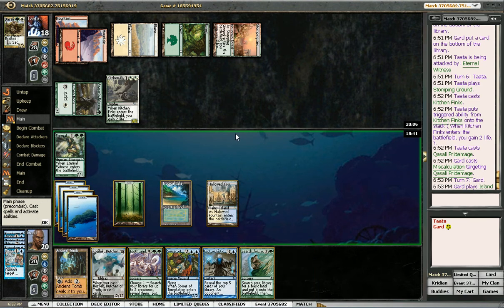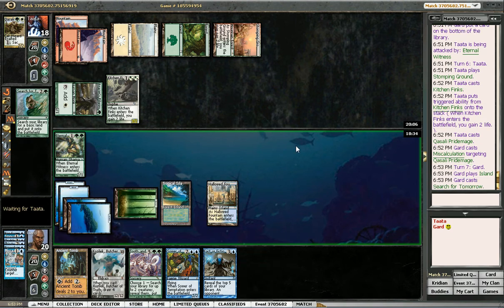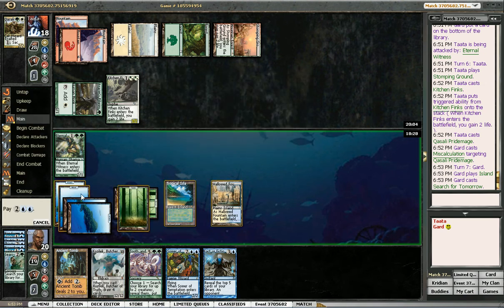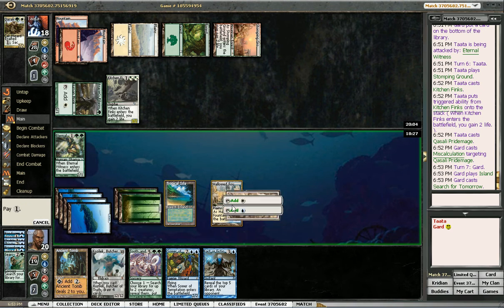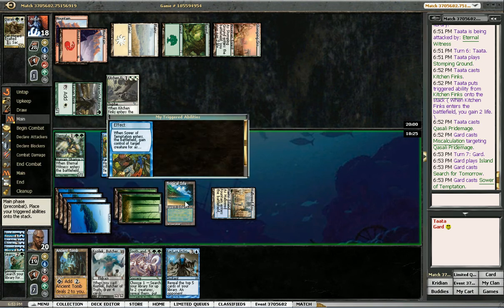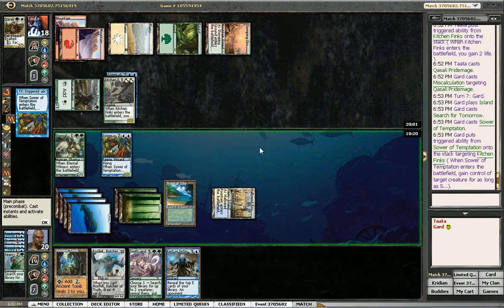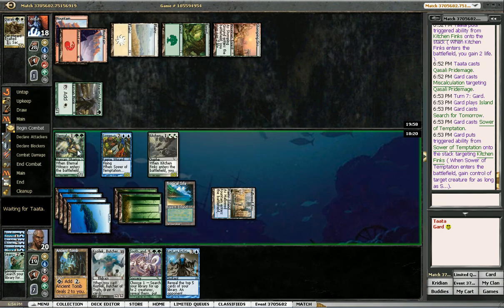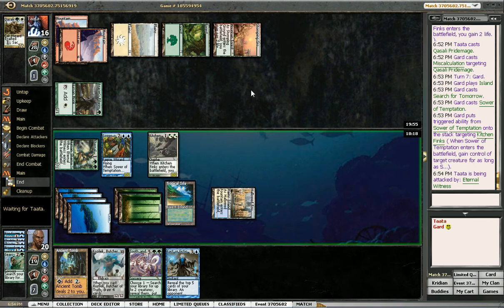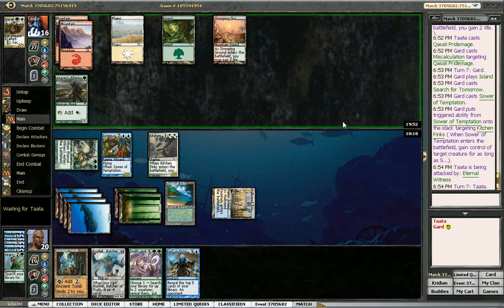We'll play Ancient Tomb next turn — hopefully make him forget about it. Cast Search for Tomorrow. So, Sower of Temptation his creature. Leave open Tropical Island for no real reason other than it's the prettiest art I have on the board right now. Who did the art on this? Friends Vowwinkle? I've never heard of him. So now he can like Shock Sower if he wants to. Doesn't look like he had it.